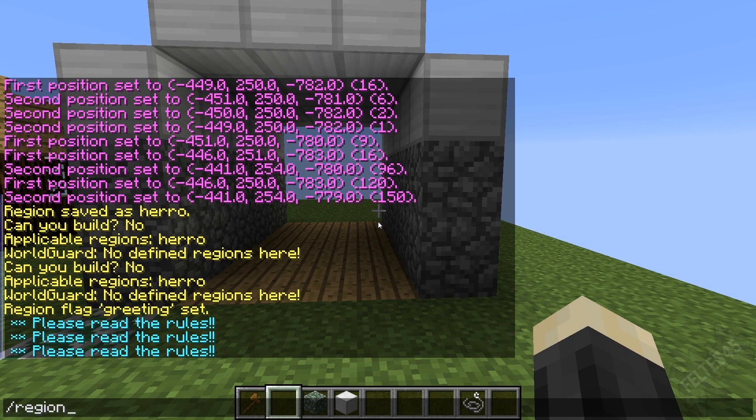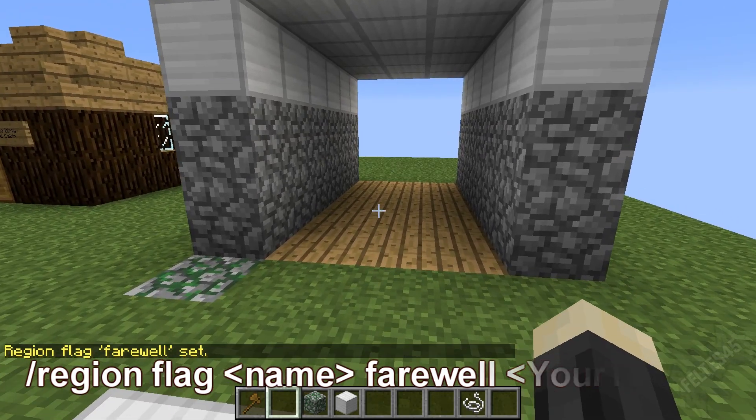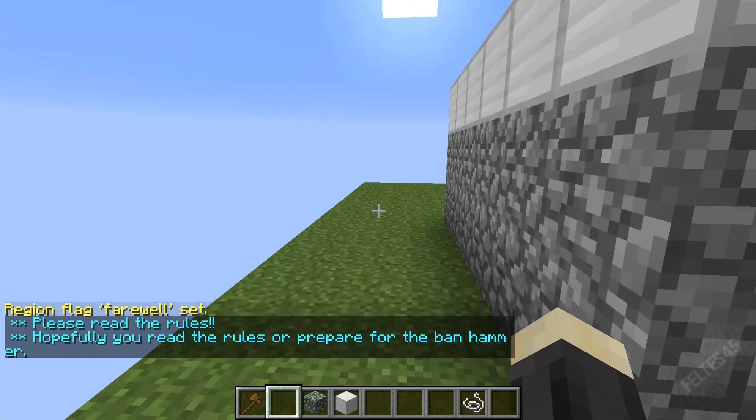Setting the farewell is done very similarly. You do /region flag, then the region ID, and instead of 'greeting' you use 'farewell' — that's F-A-R-E-W-E-L-L — then whatever you want to say. For example: 'Hopefully you read the rules, or prepare for the ban hammer.' Farewell is set. So when I enter, it says 'please read the rules,' and when I leave, it says 'hopefully you read the rules or prepare for the ban hammer.'